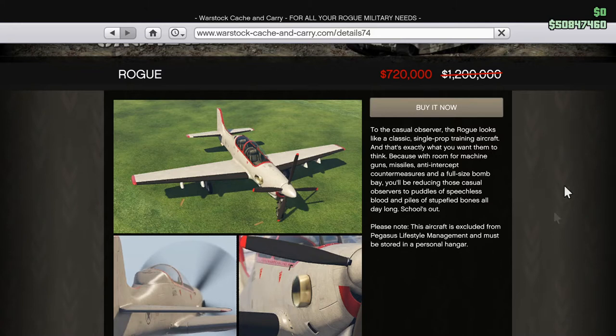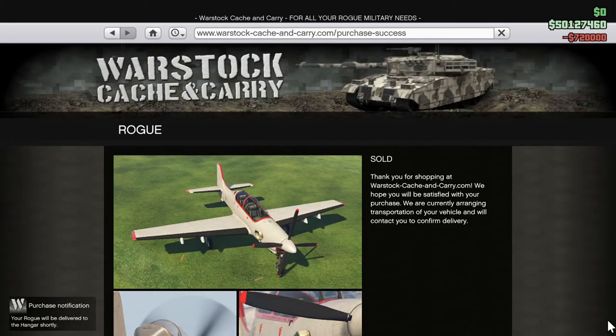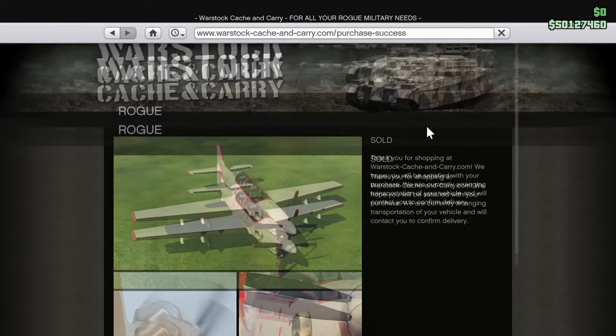The Rogue is one of the most useful planes that there is. You almost have to have a Rogue — it's a great plane. So we're going to buy that. Not going to do much, even though I have enough money to stay above the $50 million threshold. My sell-down threshold is really $30 million, but it's kind of nice to have $50 million. So we're still above that.